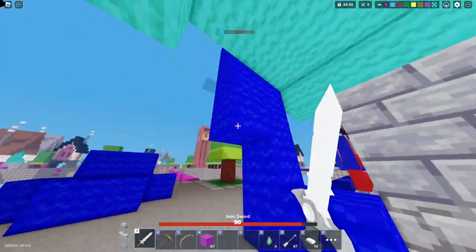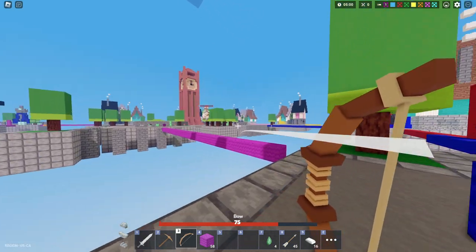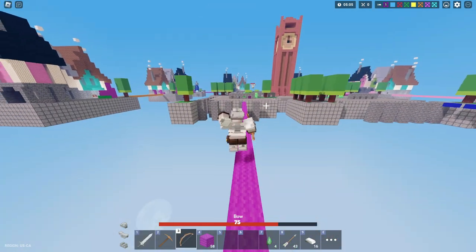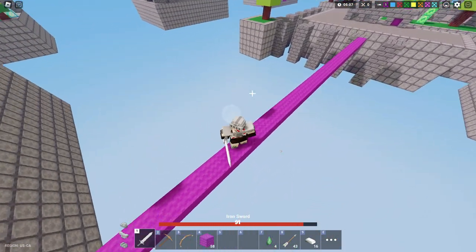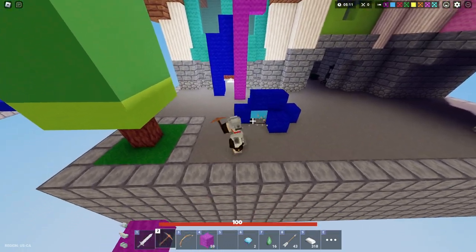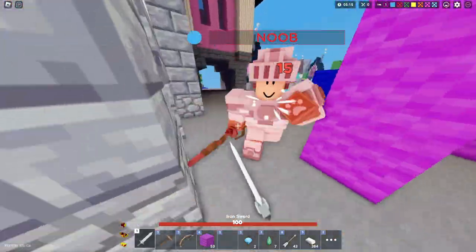Why does this man have tier 3? Like, what have you been doing with your life, my guy? He got all the diamonds just to get tier 3. He just fell into the void, but wow, he had a lot of ems. We're gonna get Warrior armor with this. Okay boys, we have Warrior armor now.